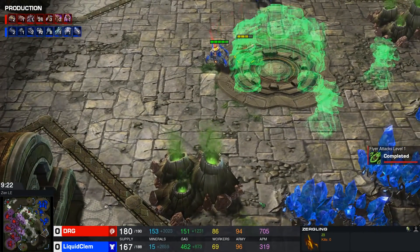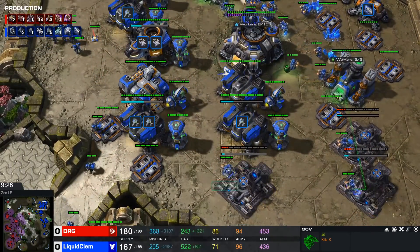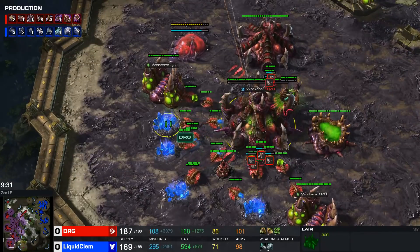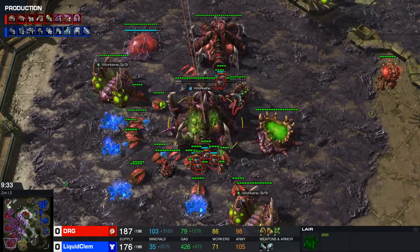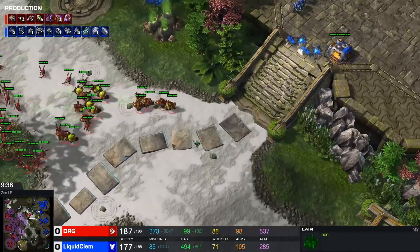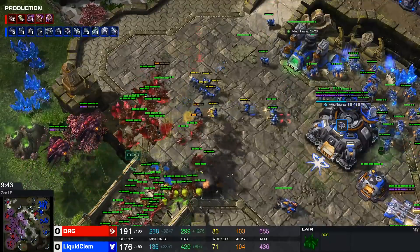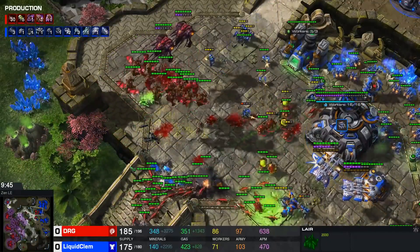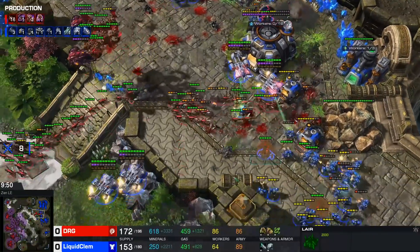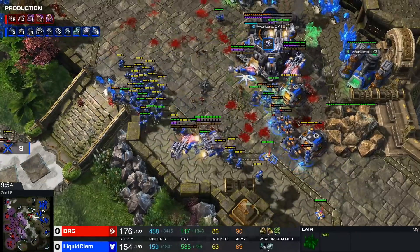Three barracks are being added, going up to eight barracks with double factory. No hive yet for DRG, which means he wants to fight now — this is peak DRG. He's not going to get stronger than this. He busts a depot and runs in; there are a lot of marines here. Clem is paying good attention, making some good splits. A lot of SCVs are in the red but DRG isn't getting the big hit on the SCVs that he probably wanted.